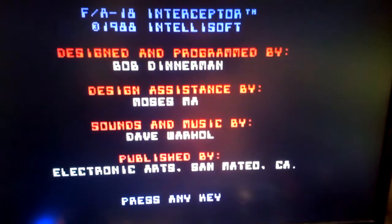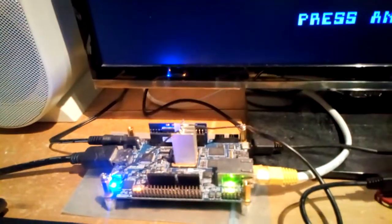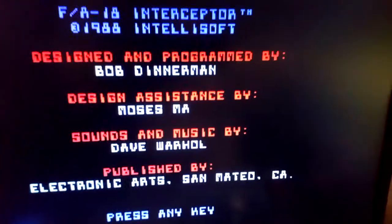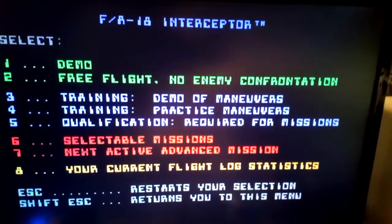This is Electronic Arts' FA-18 Interceptor running on an MR D10 FPGA board. I've slightly changed the configuration to be like a rather souped-up Amiga 500.